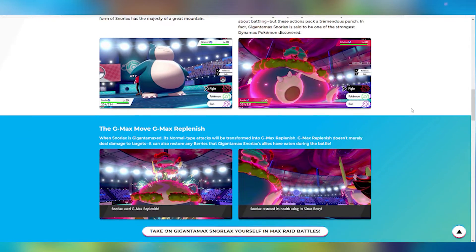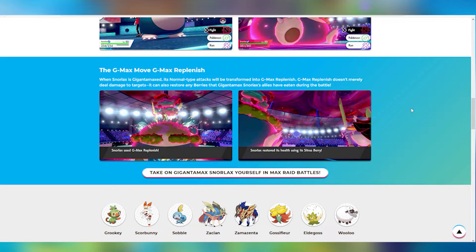Here we have some information about the G-Max move, G-Max Replenish. When Snorlax is Gigantamaxed, its Normal type attack will be transformed into G-Max Replenish. G-Max Replenish doesn't merely deal damage to targets — it can also restore any berries that Gigantamax Snorlax's allies have eaten during the battle.